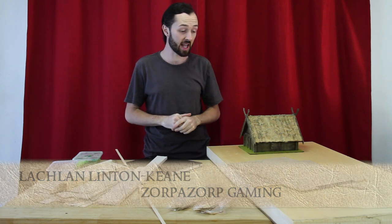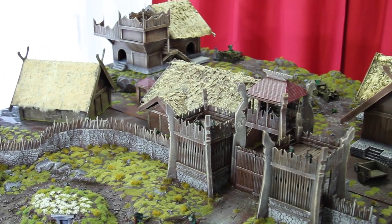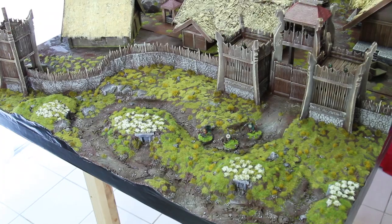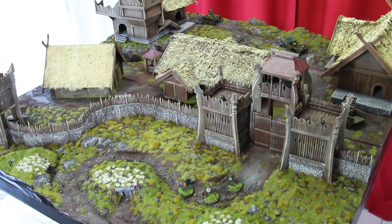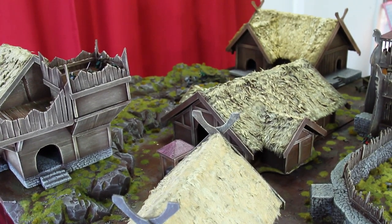Welcome to Zorbazorb Gaming. My name is Lachlan Linton-Kean and welcome to the second installment of our Edoras gaming board. Today we're going to be making the second half of the lower city, which is going to focus on the inner city inside the palisade wall, so we've got lots of juicy Rohan buildings and all sorts of stables and taverns and really cool stuff. It's going to be a fun day.